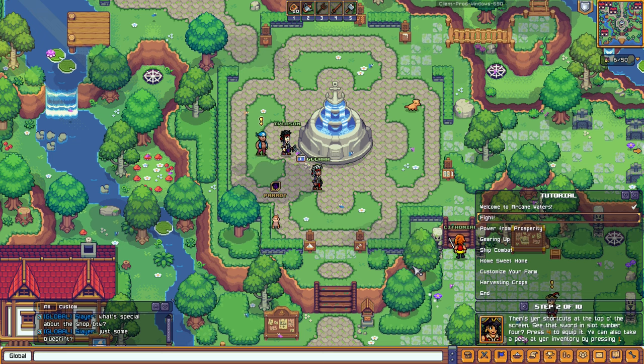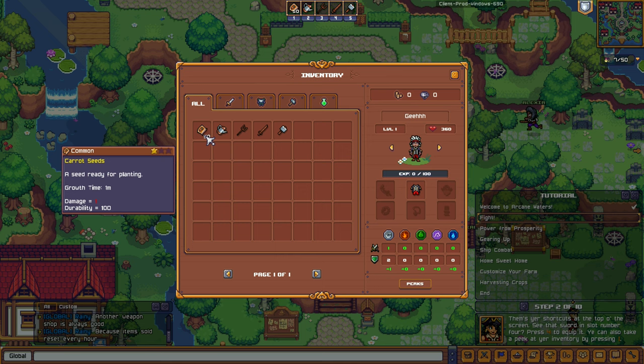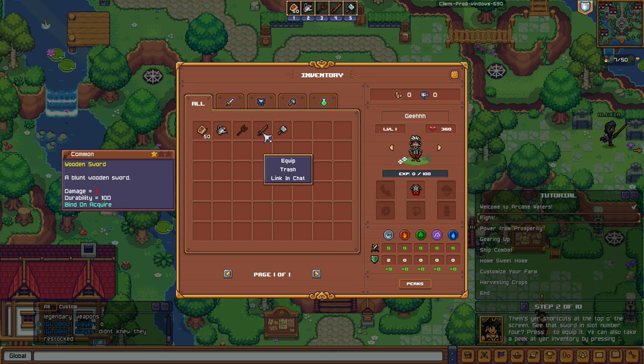Let's open up the bag — there might be some kind of beginner support box. We got some carrot seeds and a watering pot. This kind of feels like Harvest Moon, Stardew Valley-ish. Anyway, here's the wooden sword. Let's equip it. Now use WASD or the arrow keys to move around.